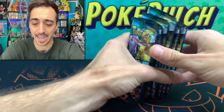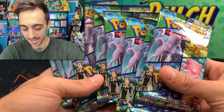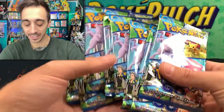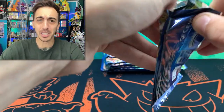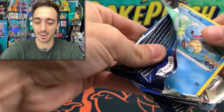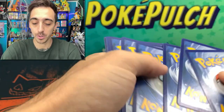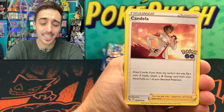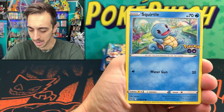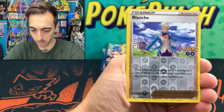I've also got some Lost Origin three-packs to open up after these — try to redeem myself from that last opening. We've got nine packs of Pokemon Go. Like I said, I still need to pull that Charizard and that Rainbow Mewtwo. And I just realized I said it out loud — I wasn't going to say it out loud and jinx it. Let's just get right into it.